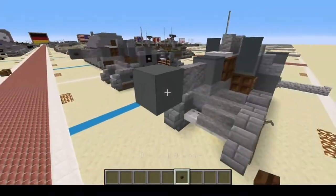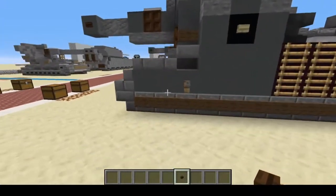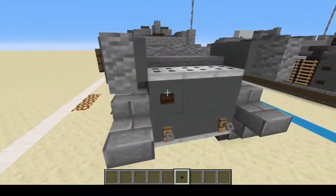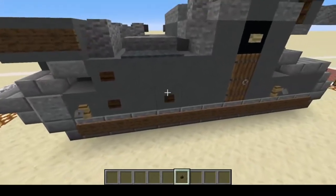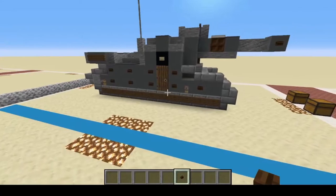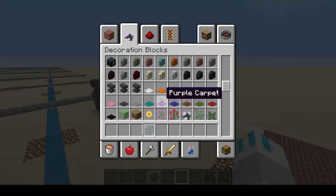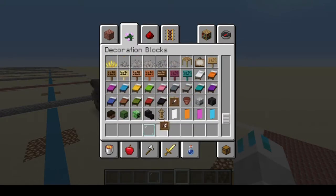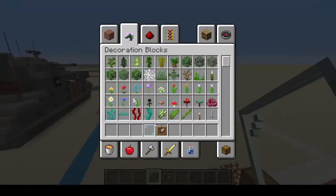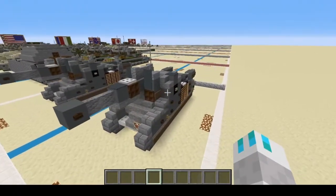All we have left are our dark oak wood buttons, which will be on the muzzle brake and every other gap, and on the back: one, two, three here — one, two, three. And we're gonna grab two more quick materials: an item frame and glass pane for right here. And there we have it, folks — you have successfully completed the 10.5 centimeter leFH 18/3 Sf Geschützwagen B2f.